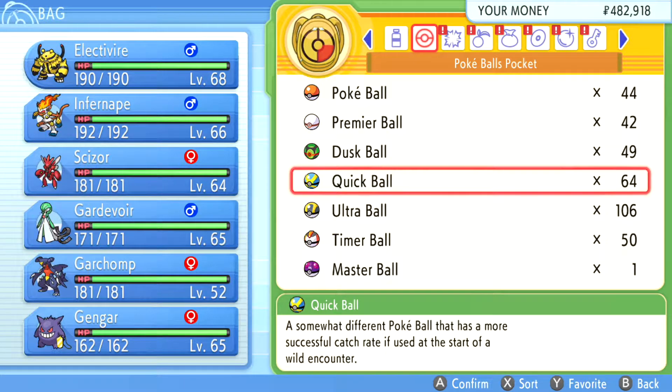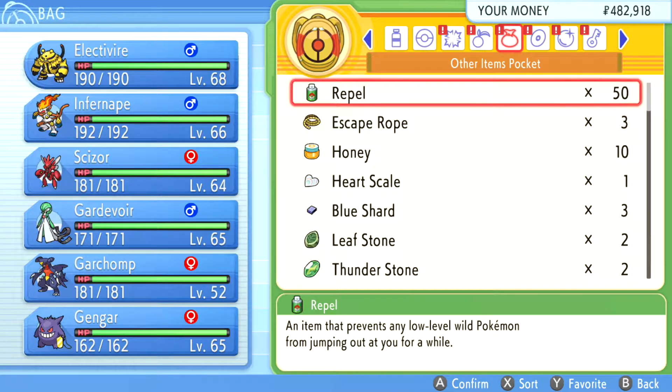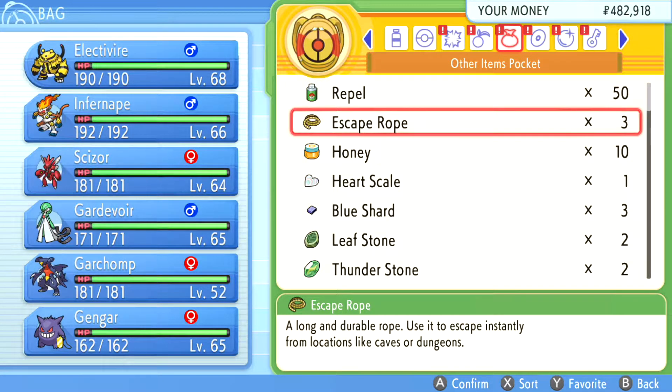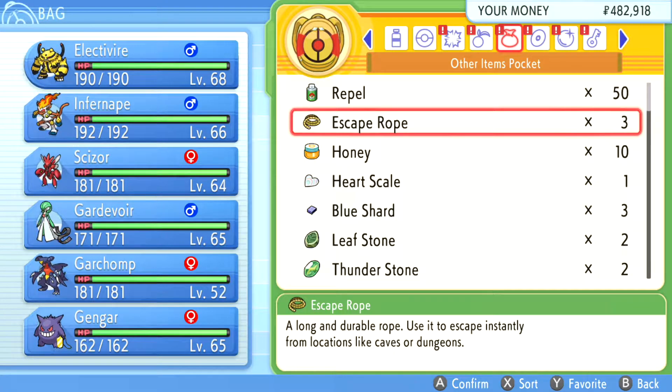I haven't had a single one of these fail. I'm remiss to call this a 100% catch rate, but I have caught a lot of them. So I do recommend bringing Quick Balls, and potentially some Escape Ropes as well, as you're going to be wanting to exit different areas of the rooms we'll be going into.